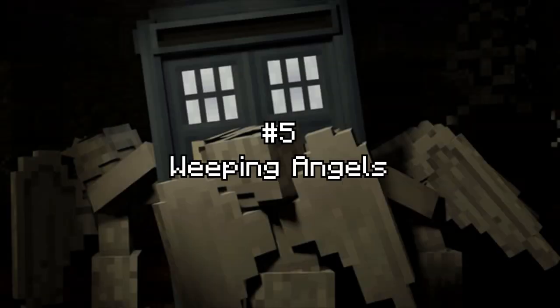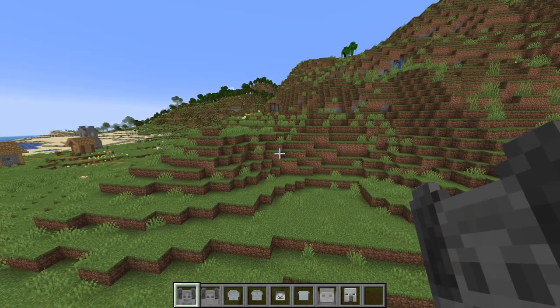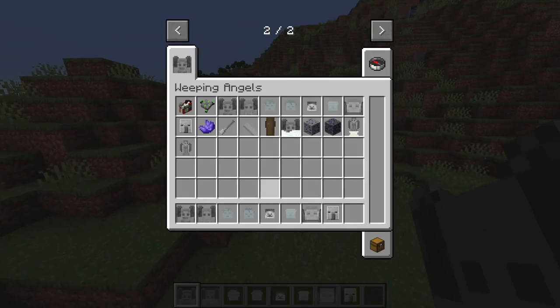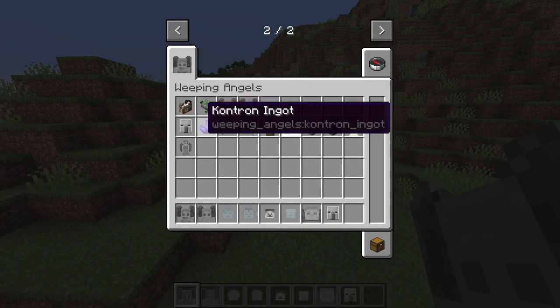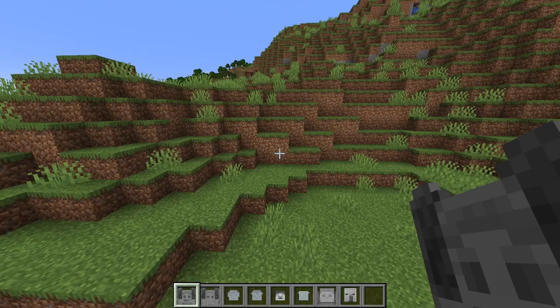We'll start at number 5 and that is the Weeping Angels mod. This mod's latest version is for Minecraft 1.18 and it adds loads of different types of Weeping Angels and a load of functionalities. Here are all of the items, mobs, and everything this mod adds. It may not look like much but this mod is actually really, really cool. It also has some incredible sound design which you're about to see.